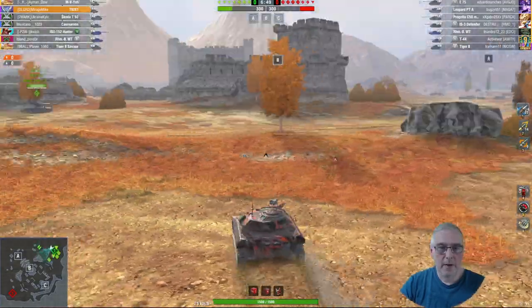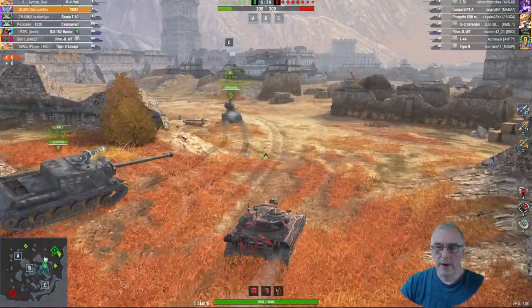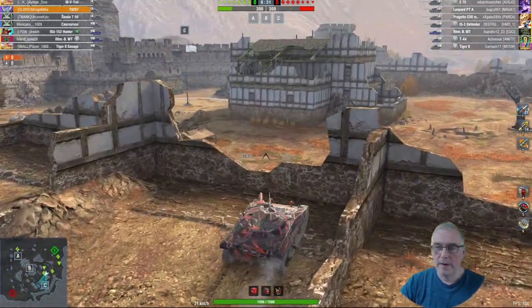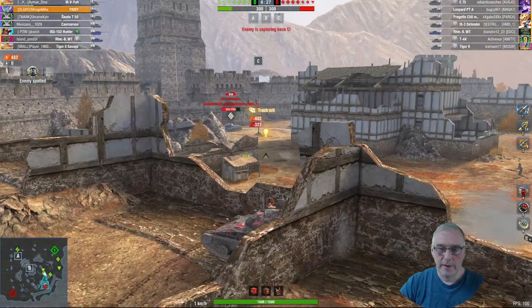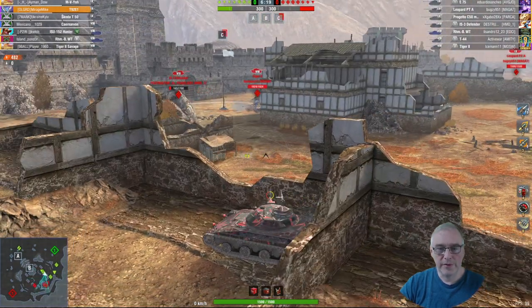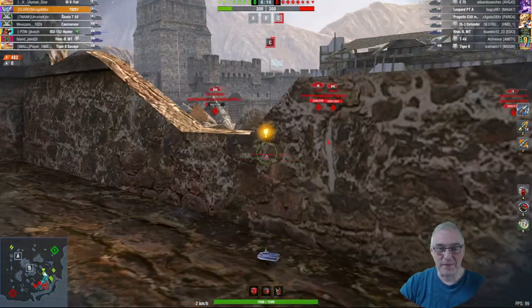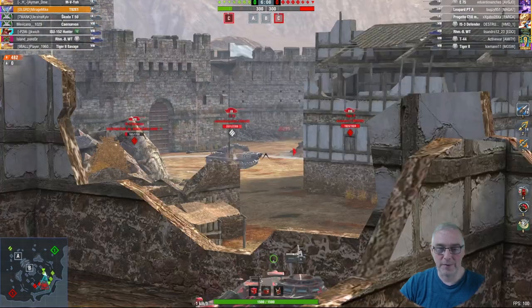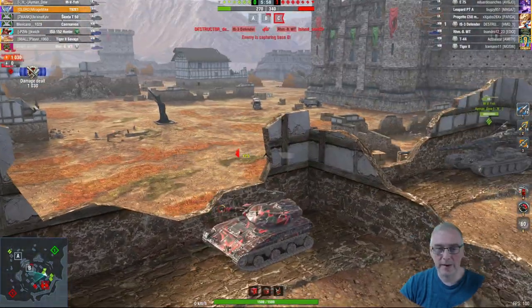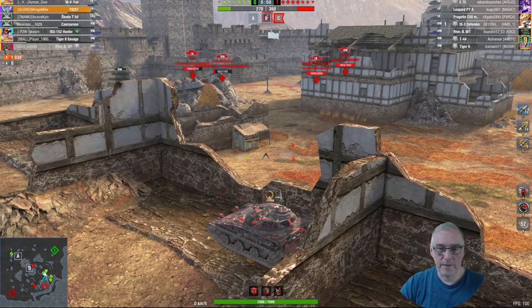Next game we're on Fort Despair, still on the NA server. We're going over to the left to spot some of the enemy. We're top tier which is nice — there's an E75, Leopard PTA, Progetto C50, and an IS on our side. Enemy has an IS-3, Defender, RUM, T-44, and Tiger 2. Taking a snapshot there — managed to get a shell into the back of that IS-3, a nice start. He's pushed in too far — capping is an option but he's gone down to nothing for no good reason. The American server does tend to play one way.